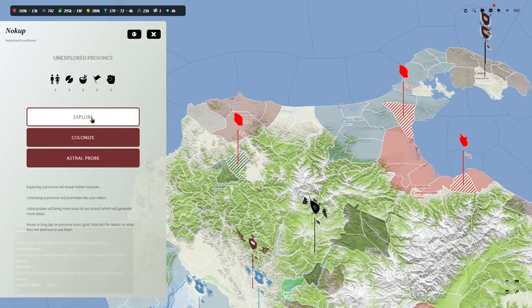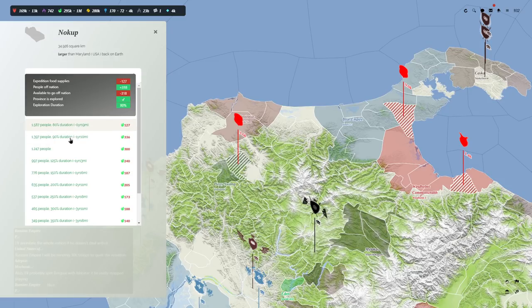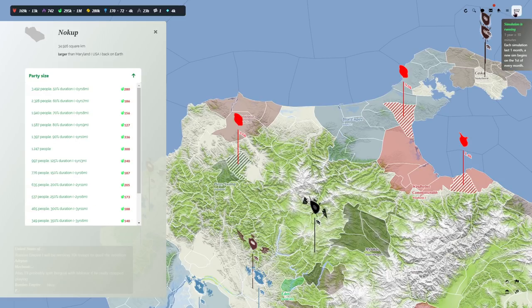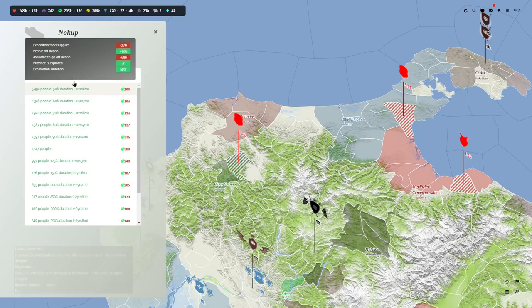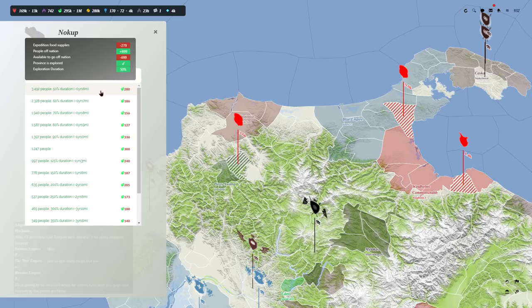Let's explore — if we send a party in, we can choose how many people go. If we send 500, it'll take two and a half years — about 25 minutes in real time. If we send 3,500 people, we could do it in six months, which is about five minutes. Let's do that — get out there and explore that thing. 3,500 people, away they go.